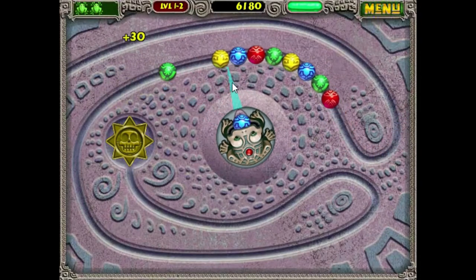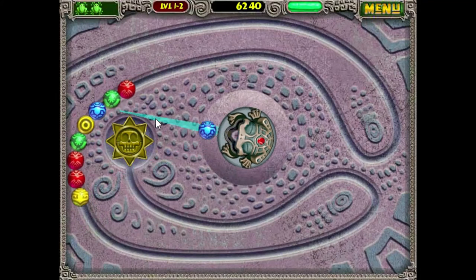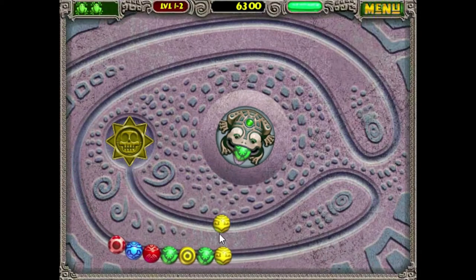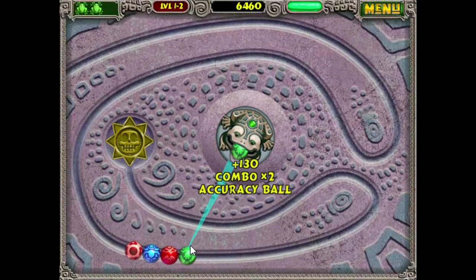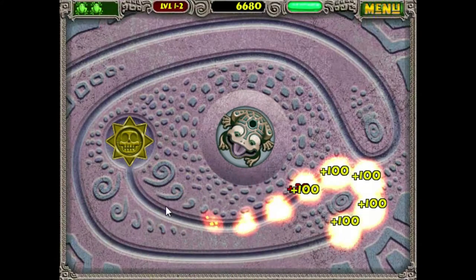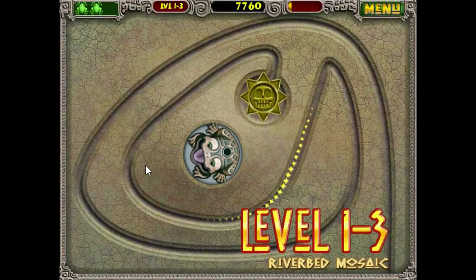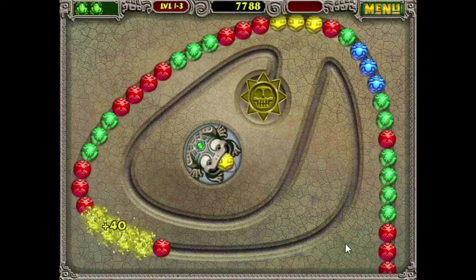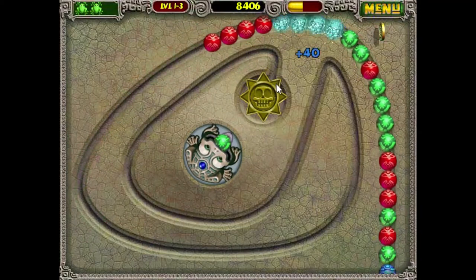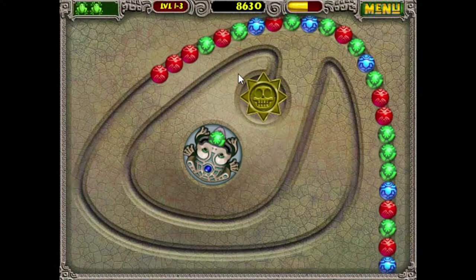So each of the little bar things — sometimes they'll have little special properties to them. Like that one. And you want to grab the coins whenever you see them.